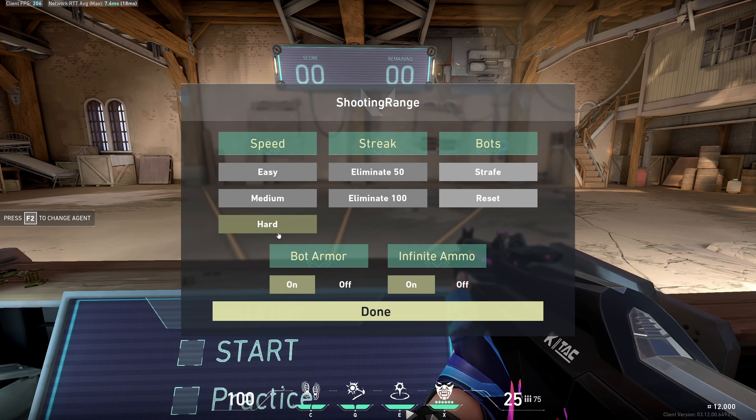Hard mode is one of the best ways to work on your reaction time and it also helps with crosshair placement, since the only way to kill a bot is with a headshot, so you always keep your crosshair at head level. Here's another cool aiming exercise: buy a Shorty, go to a wall, shoot it, and then aim at the bullet holes from the Shorty shot. You don't even have to shoot — just move your mouse cursor to each bullet hole.